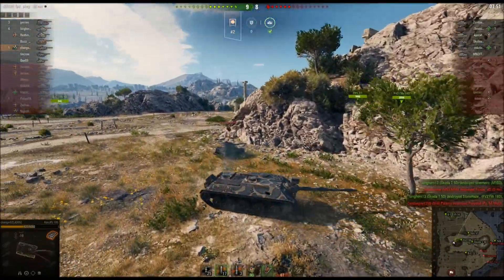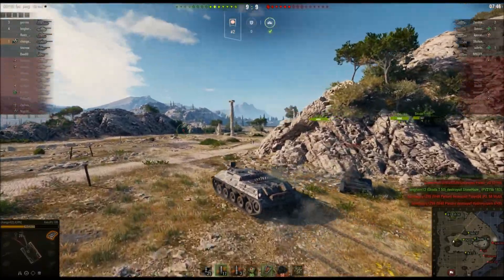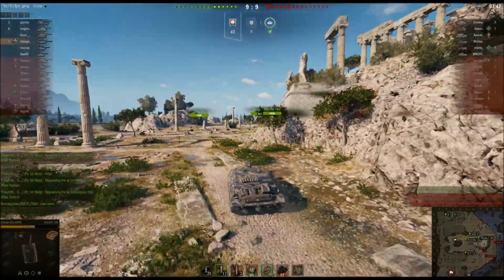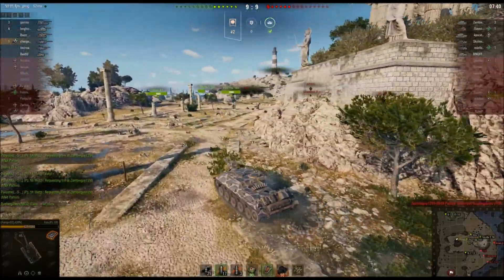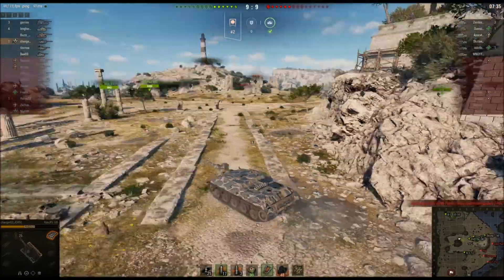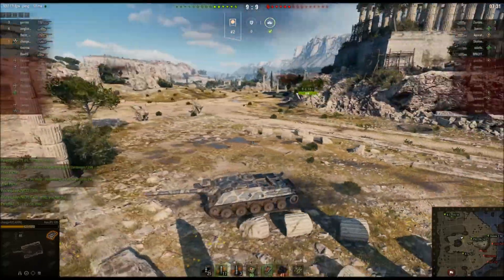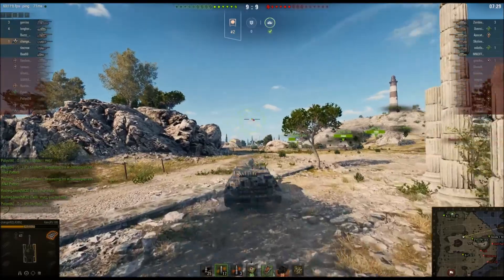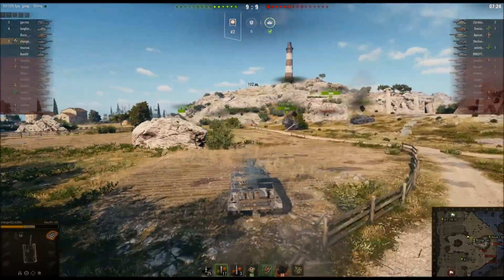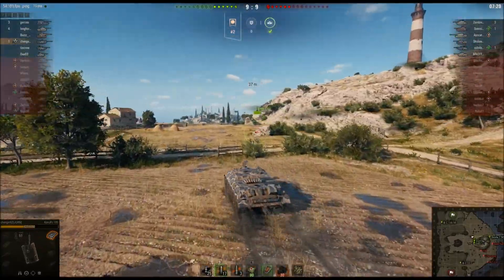The Stir got lit up temporarily. Now Changer runs across the open, but far enough back that the Stir can't get a shot on him. He sees tanks up on the 9-line and that the Skoda T-50 is basically by himself, so he's going to go up and help him. Right now Changer has 1165 damage, 366 spotting, and 1 kill.